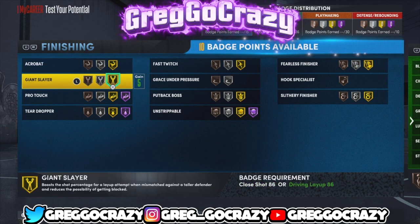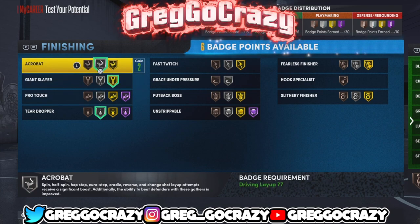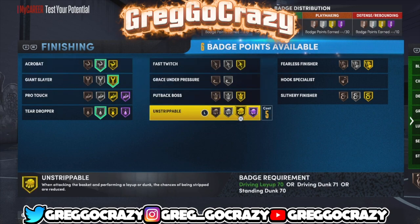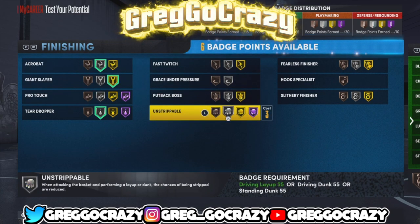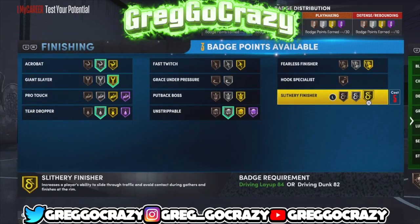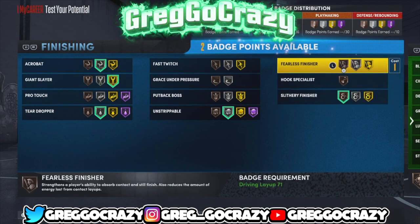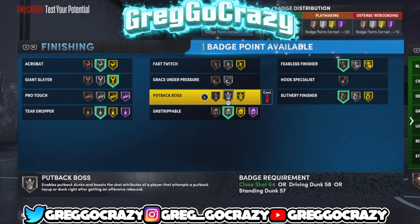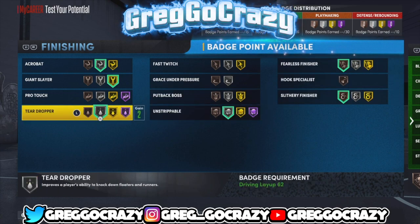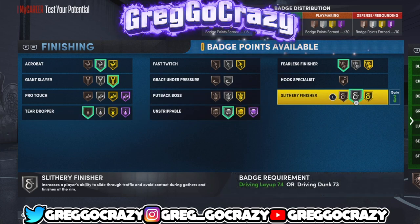For finishing I chose Gold Giant Slayer. I think I chose Silver Tip Drop, because Curry does do tip droppers. I also chose Silver Acrobat. I might have changed or swapped these badges around. I put Slithery on one and Fearless Finisher on bronze too.